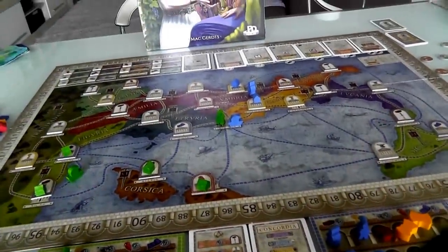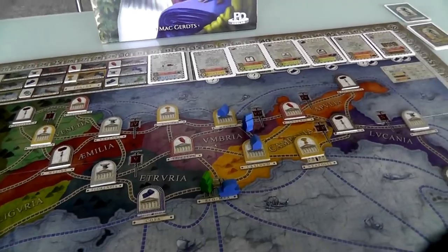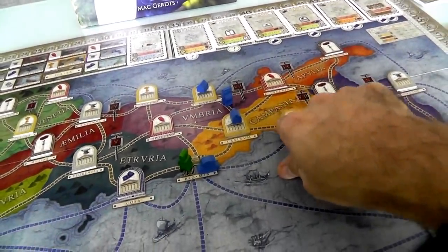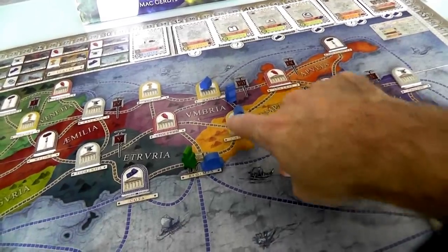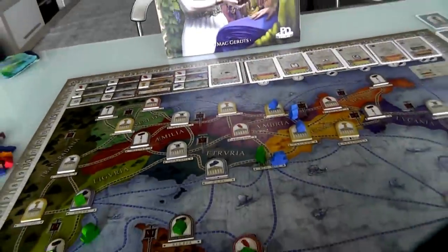I'm going to activate Corsica - so that means I get a wine for flipping this, and I get another wine and a brick. I've got a bunch of resources now, I'm starting to fill up again. Jen's turn. She's in Campania and Umbria - Umbria is the purple one, produces wine. I think she's going to do a Prefect.